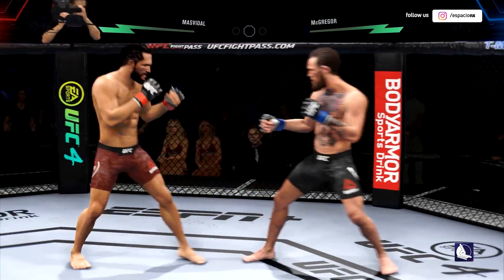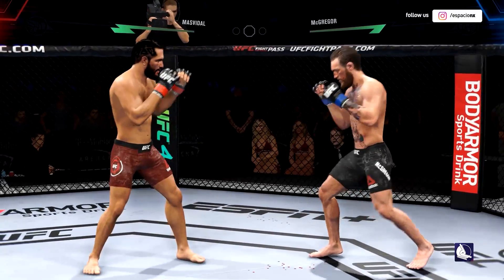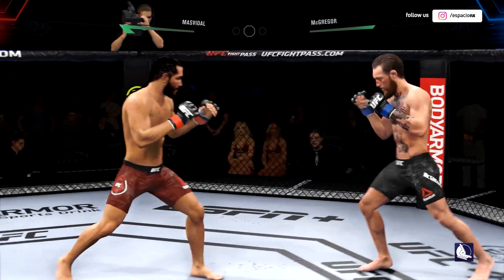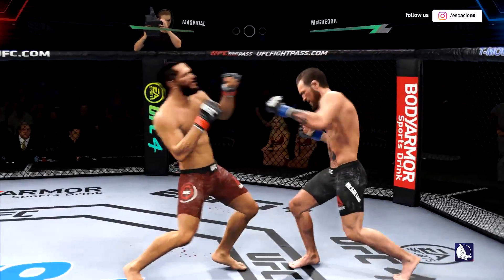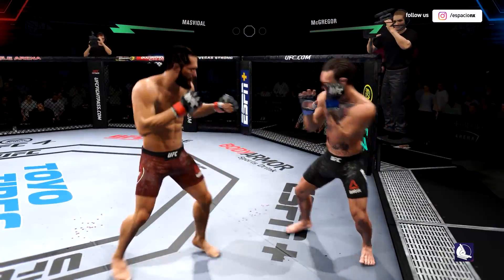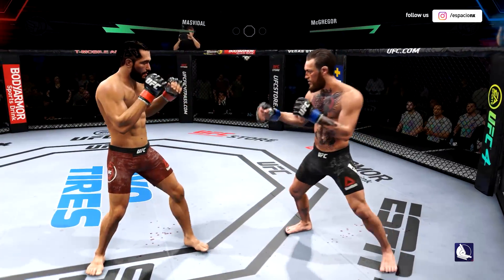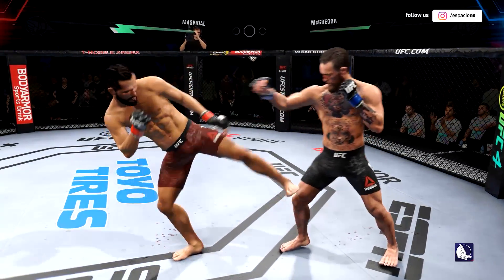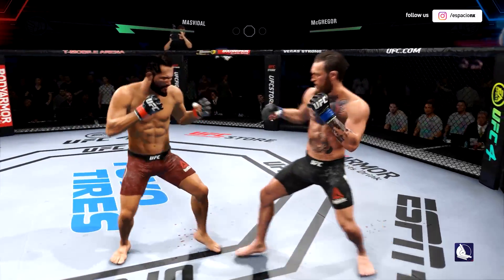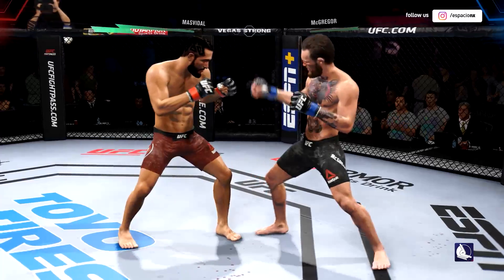There's the head kick — blocked by McGregor. A lot of people think he might have the best jab in this division, certainly using it effectively here. One of the best jabs in the world across all combat sports. The way it just comes out — it's beautiful. The backside hand is always at the chin, the elbow's tucked to the ribs, the jab goes out and comes right back to the face. It's picture-perfect technique.